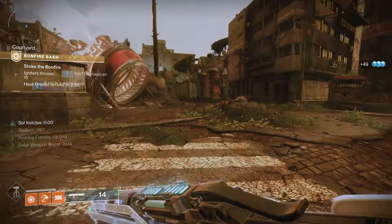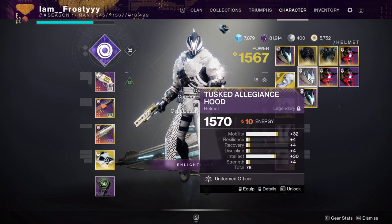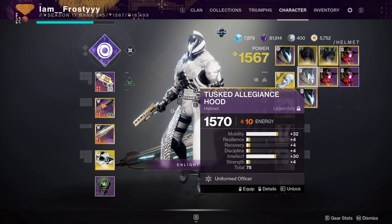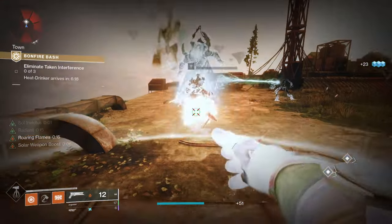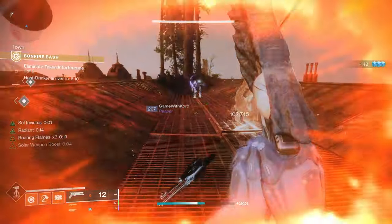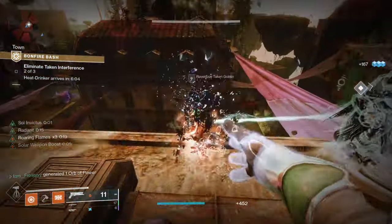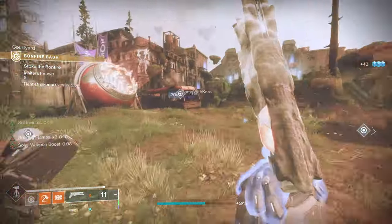You have six main stats on a legendary piece of armor, broken up into two different categories. The first is mobility, resilience, and recovery. The second is discipline, intellect, and strength. A legendary item cannot roll with more than 68 total stats, and it cannot roll with more than 34 total stats in one of its categories. For example, you could not have a piece of armor with 30 recovery and 20 mobility because that would exceed the first category's limit, but you could have 30 recovery and either 20 discipline, intellect, or strength. So if you've seen some crazy armor with big spikes in two different stats, you'll notice you'll never see those big spikes in the same categories, because each category is limited to 34.